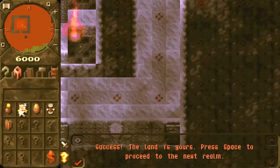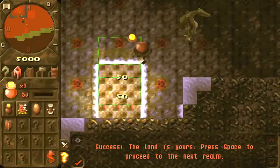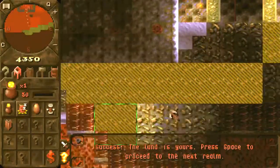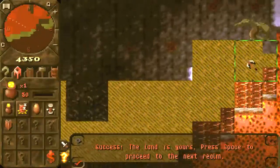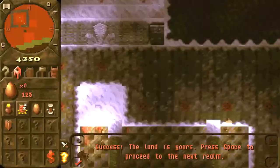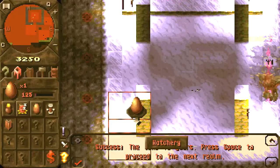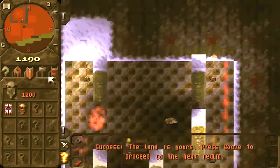Now we want to prepare for the rest of the level, which is training creatures and preparing creatures for the transfer into the next level. The next level is a pretty tough one if you don't know what to do exactly. I am not sure which creature I will transfer - maybe the Horned Reaper, maybe one vampire, or maybe just one Mistress. I am not sure yet, and you will know what my decision is in the next part of the Let's Play.